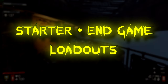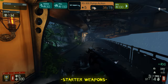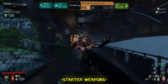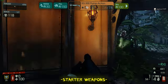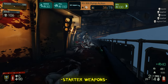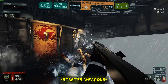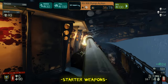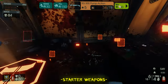For starter weapons, you spawn in with the SG 500. This is not very good — after wave one you want to instantly sell it. It's probably one of my least favorite starter weapons for any perk. The ammo you start with is pretty bad and you'll definitely be struggling the first wave. The only way to conserve ammo is to try to penetrate through multiple zeds at once, shooting through two or three clots lined up. You're pretty much always going to run out during wave one on six-player Hell on Earth.